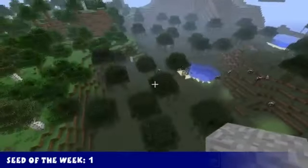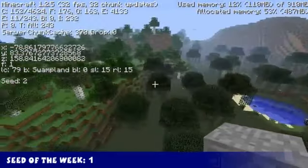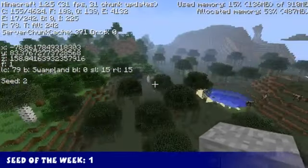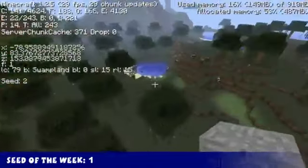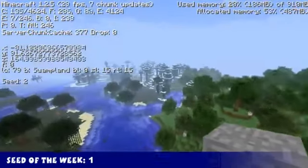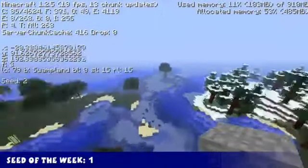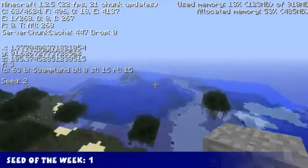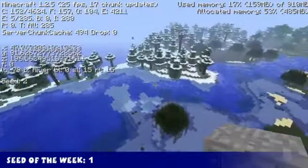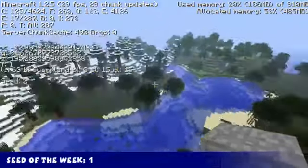Now it's time for this week's seed spotlight. This week's seed is: Two. Last week I did one, and this week Origami Yoda said I should do two. So here is seed two. You spawn around here in a swamp biome. You've got a nice mountain range over there, a forest right next door, and a taiga biome right there. It's a nice water — well, river and swamps — and it looks like an ocean as well. This is seed number two, and that is it for the seed spotlight this week. It's a pretty cool seed.